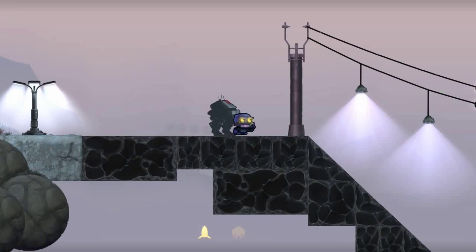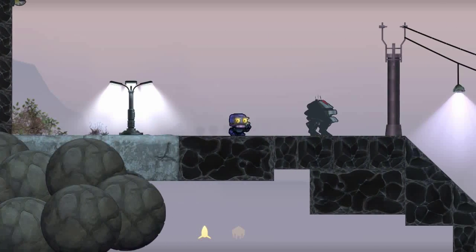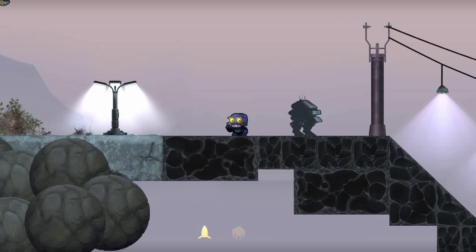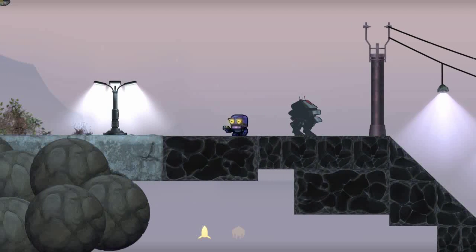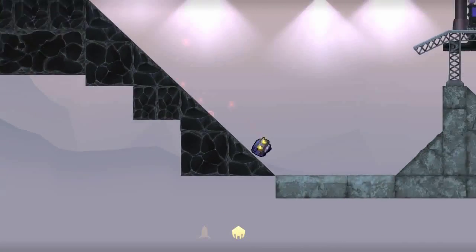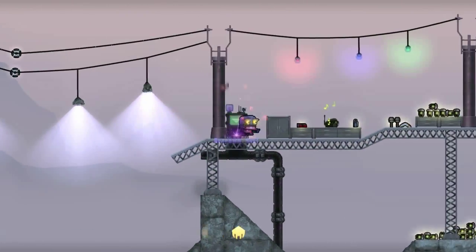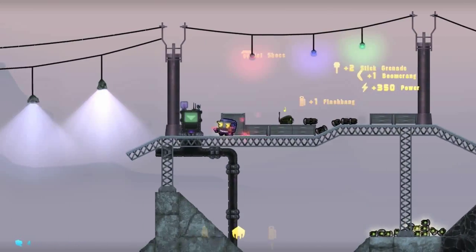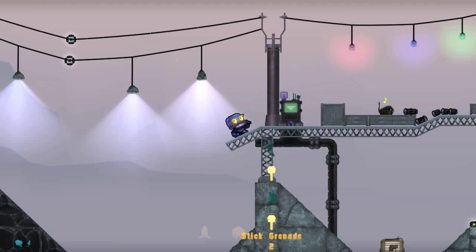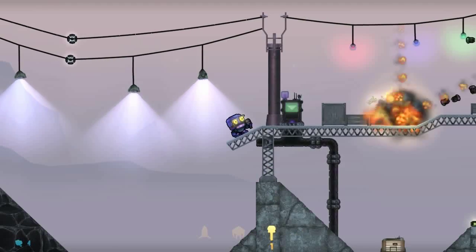If you direct your attention to the lower part of the screen, you'll see I have two icons. These two icons represent two of Cobalt's three item slots. You have your close combat weapon and your range combat weapon. The third slot is the throw slot — here's a basic stick grenade.